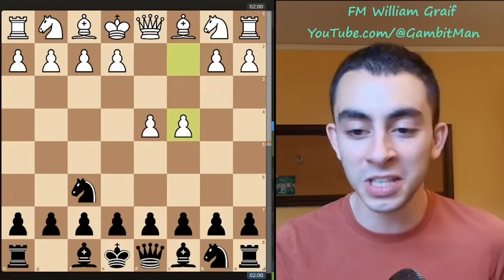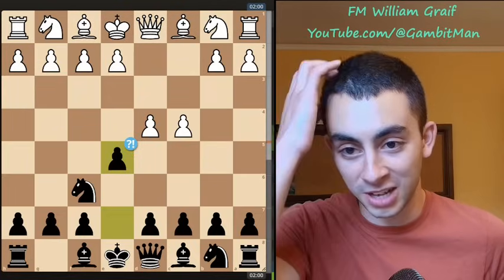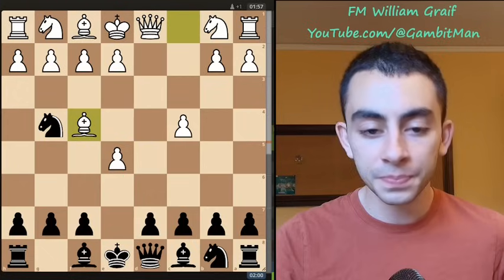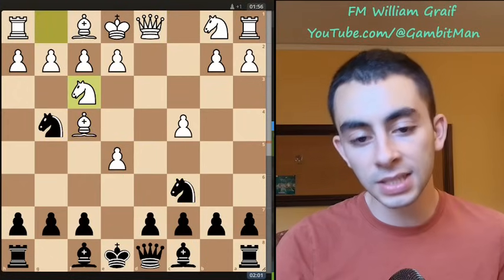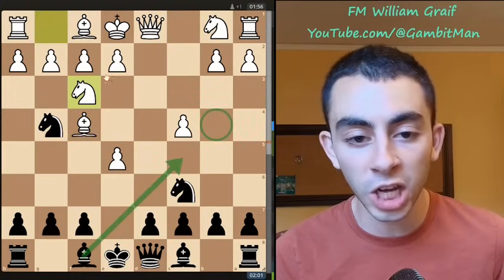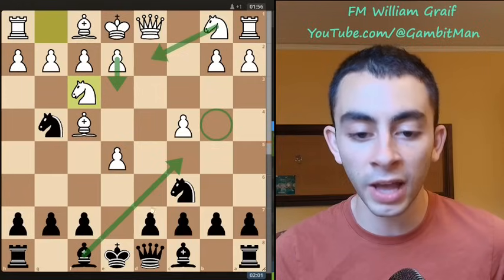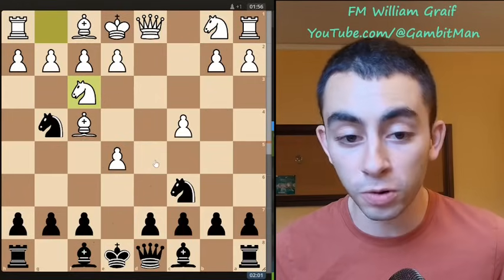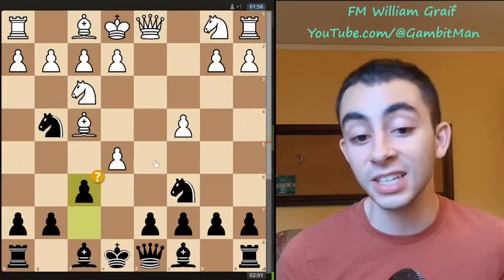d4, knight f6, c4 — you've seen this before but you're going to be surprised in a couple moves. Budapest Gambit: takes e5, knight g4, defend f4, knight c6, knight f3. Now the Budapest typically goes with bishop c5 or bishop to b4 check — they need to block that and then you can play queen e7 and recollect your pawn. But the Grafe Budapest Gambit goes with f6.